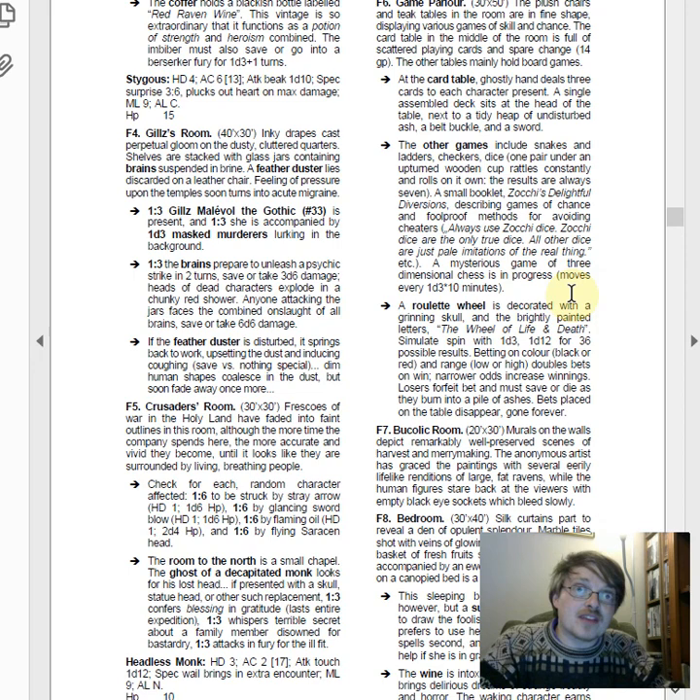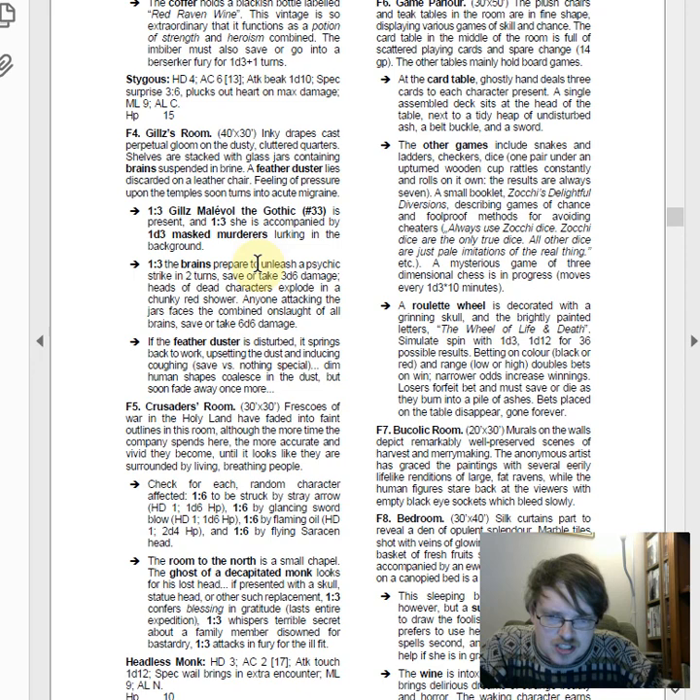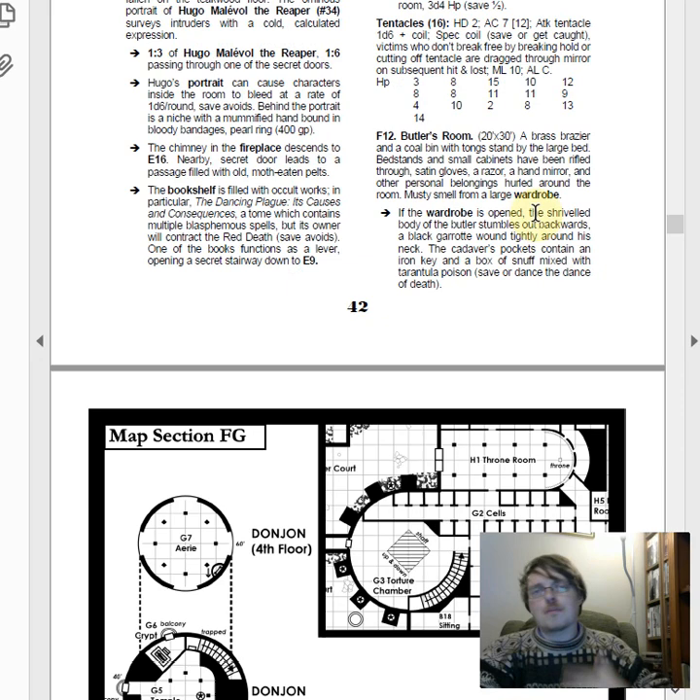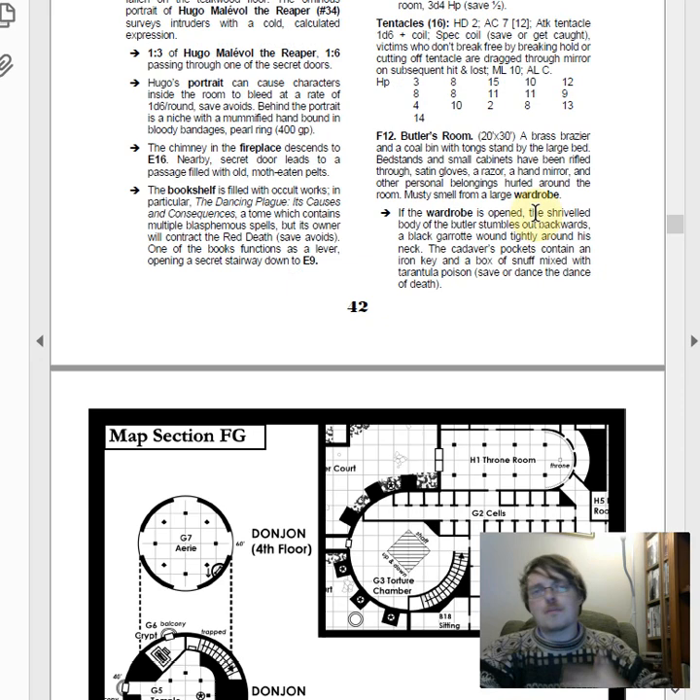There are a lot of cool things in the Upper Quarter. Some are odd though — the crusader's room F5 is just very random. F11 is arguably over-dangerous: fairly low or innocuous player interaction leads to very dangerous encounters with mirror tentacles. That can suit some players and DMs, but it's more on the funhouse side.